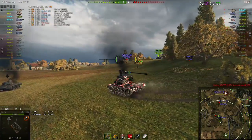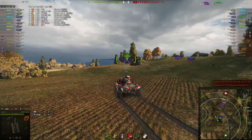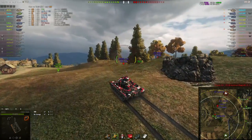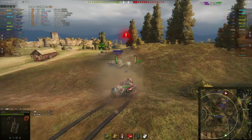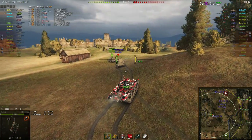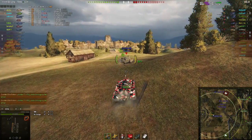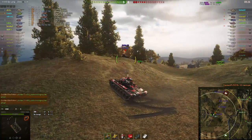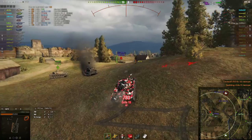Gauntlet sees the T110E5 on his team pushing into the Death Star and comes over to support him. He loads HEAT rounds because he does not want to bounce, but notices the Death Star is pointing away from him and loads regular rounds after the first shot. The T110E5 takes a big hit from the FV but was full health, so had enough to take it. Gauntlet sees a tree knocked over — it's a Grille 15 coming after him. He takes the hit from the Grille and finishes the Grille off.